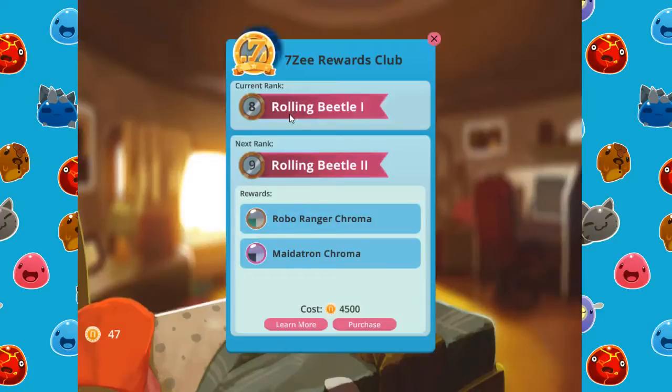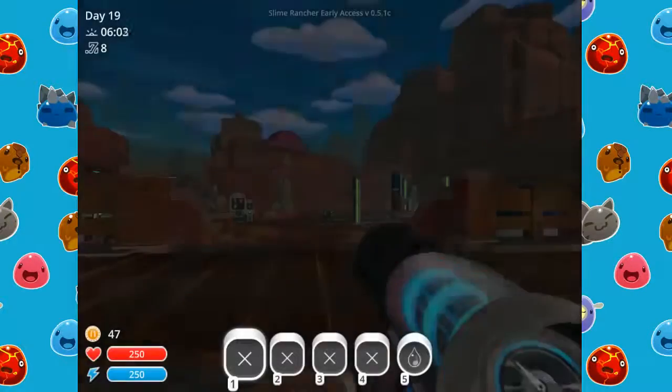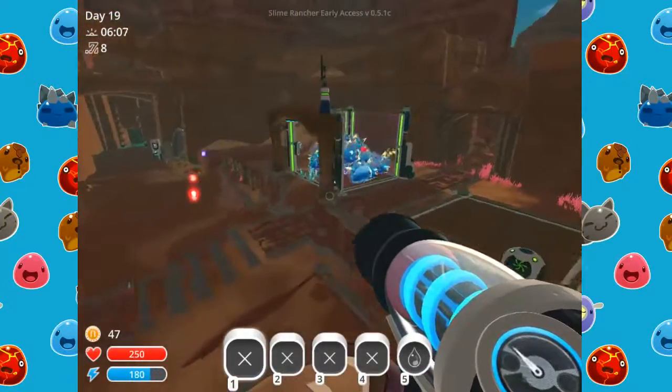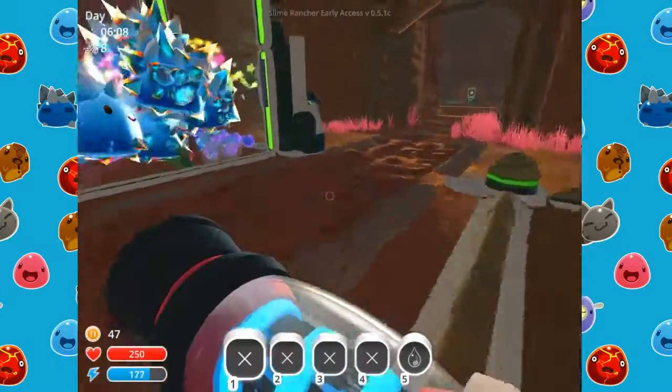We could try getting a bunch more of these today too — see what else we could get from it. Maybe our little ranch could look really cool. Let's see what we have going on here; it looks like it's full.